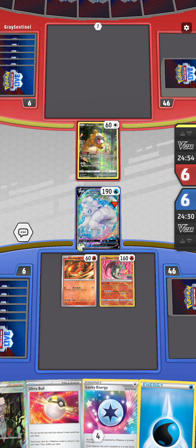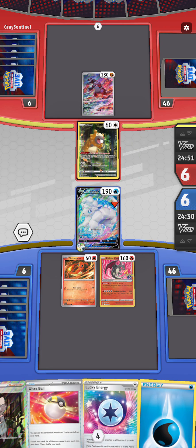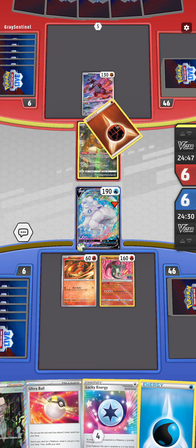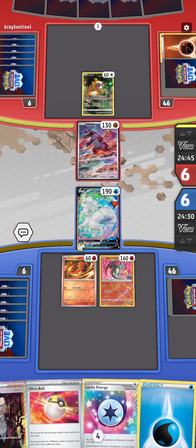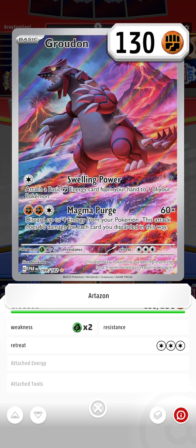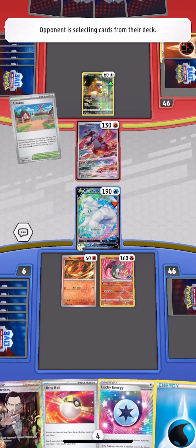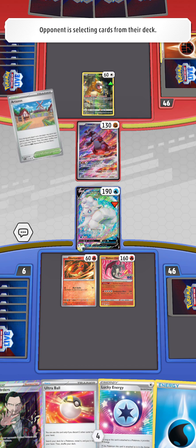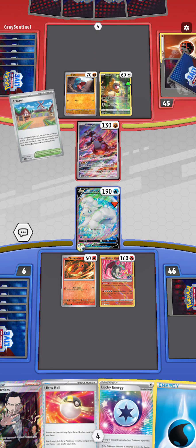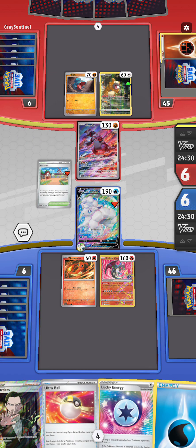It's still pretty vulnerable - it's only got 190 health. But hopefully if my opponent has any Pokémon with abilities - which this one does not - the strength of this Vulpix is that it has an attack once it's evolved called Snow Mirage. If that Pokémon has an ability, then it cannot attack the Vulpix, so it gives it immunity.